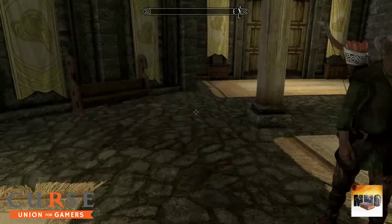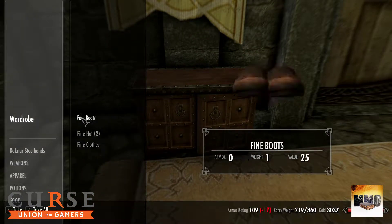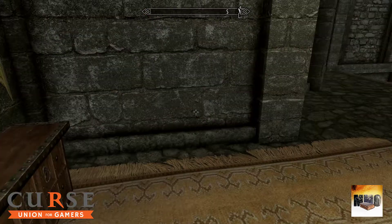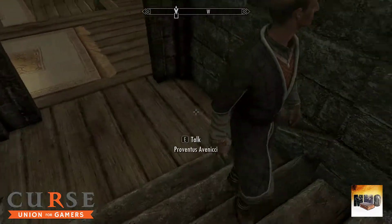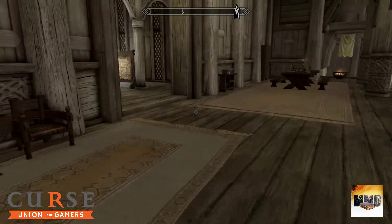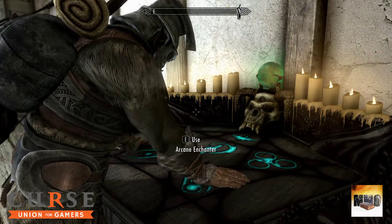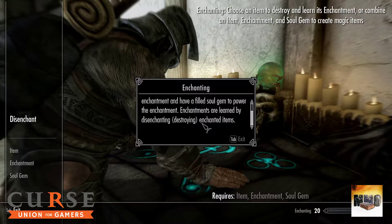I think what we're going to do as well is a bit of enchanting, because I have a lot of things we can disenchant. I'll show you how enchanting works really quickly. Let's go to the enchanting table. To enchant an item you must know an enchantment and have a filled soul gem to power it. Enchantments are learned by disenchanting or destroying enchanted items.